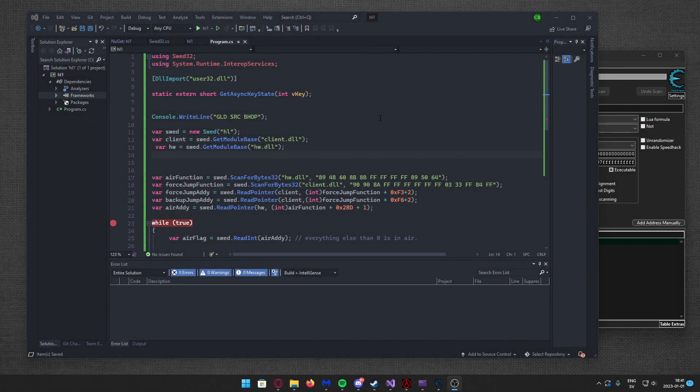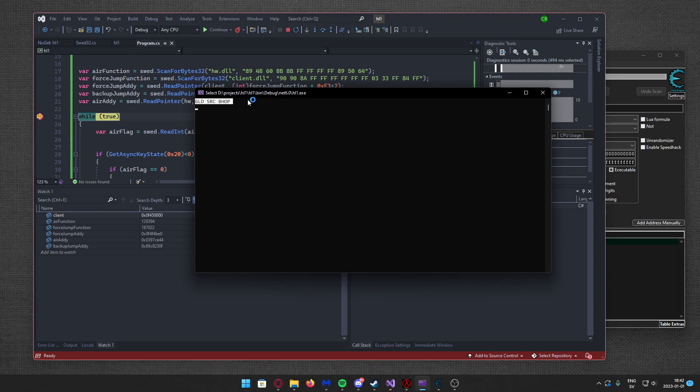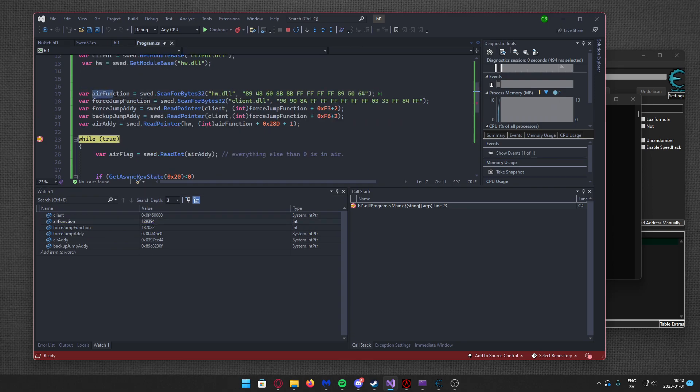I wanted to show you guys what you can do with pattern scanning and byte scanning. I've created this trainer for GoldSource engine games. You can see all of these watches — they are addresses that I've picked up. I have picked up the error function; it's a function that has the instructions of what accesses a variable that tells us if we're grounded or if we're in the air.